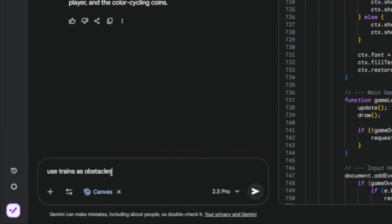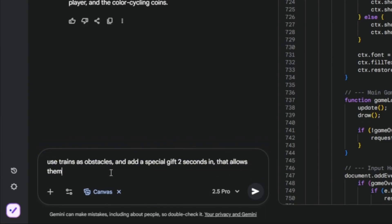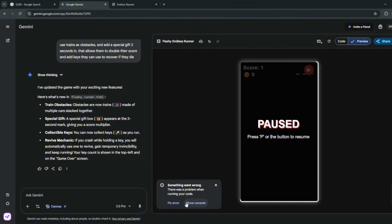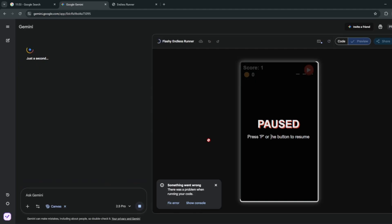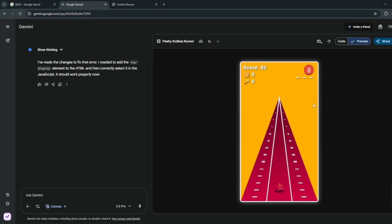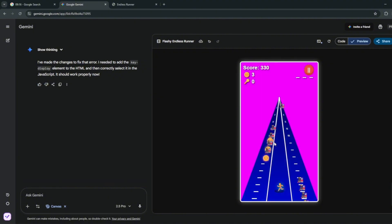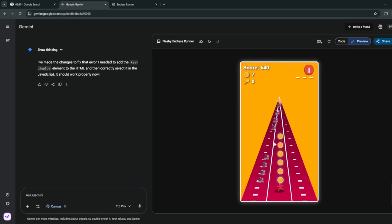I'll tell it to use trains as obstacles, add a special gist that triggers two seconds in to let players double their score, and add keys they can use to recover if they die. I think Gemini is seriously, seriously way better than ChatGPT. Now it's done — it has added trains, there's a gist. The overall winner of this challenge is obviously by a landslide: Gemini 2.5.